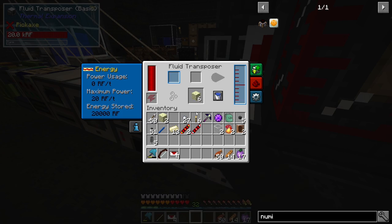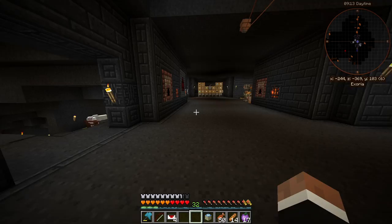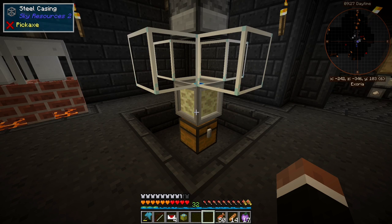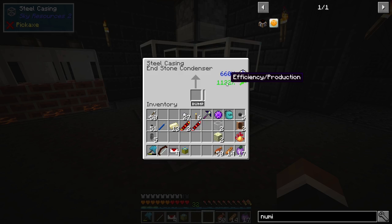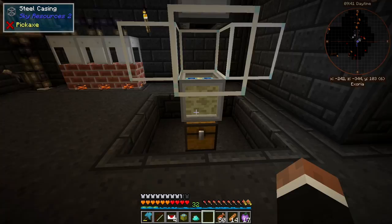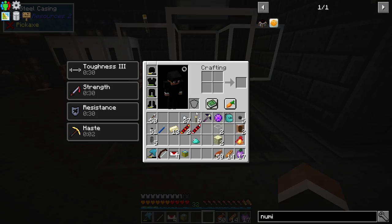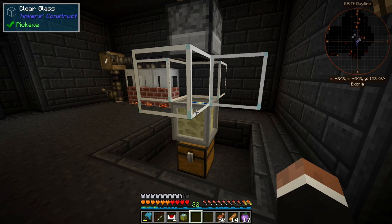Let's grab all of these endstone pieces and start assembling the endstone condenser. I have some interesting math: an endstone condenser with the seal casing has over 1000% efficiency and 660% speed. Each diamond dust in this setup will produce 73 diamonds. So if we put one in and keep up with the fluid production, it makes 73 diamonds — that's 87.6 million RF per diamond dust.